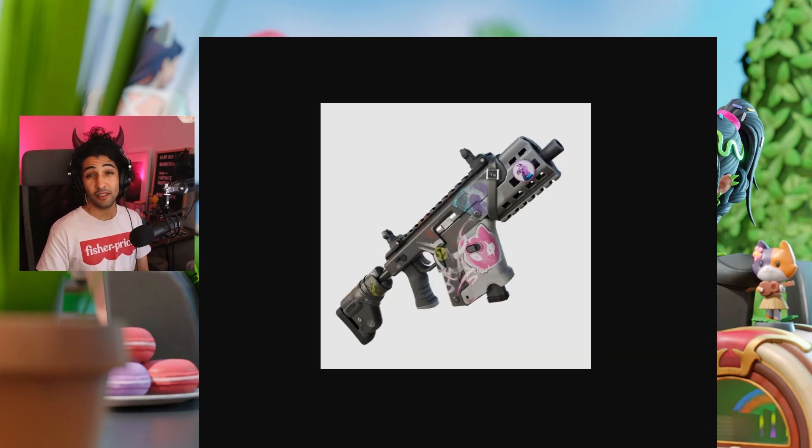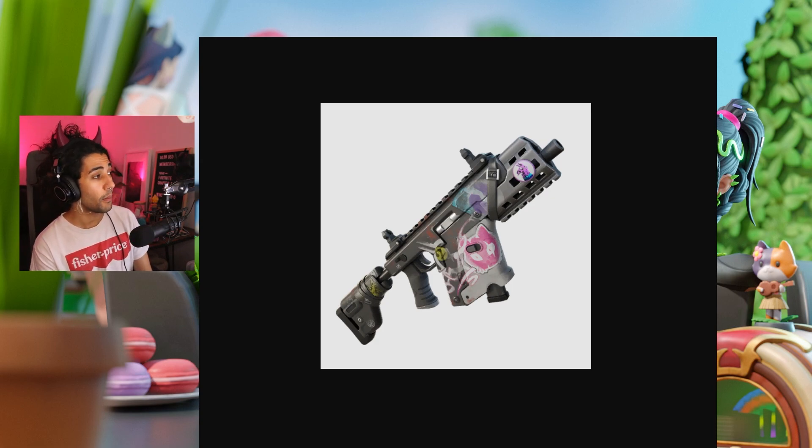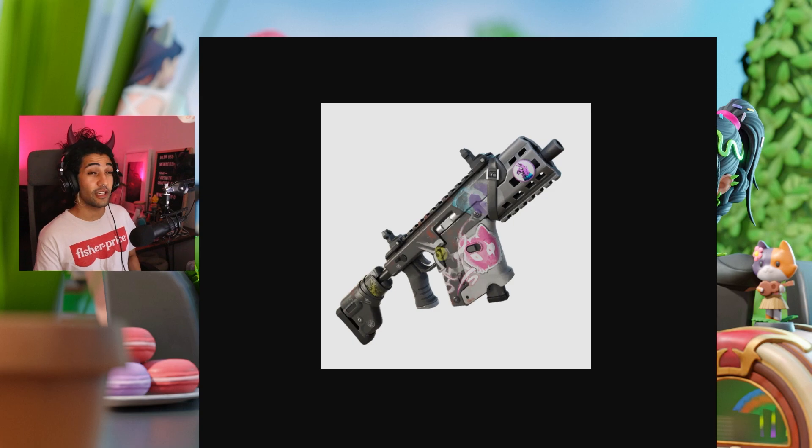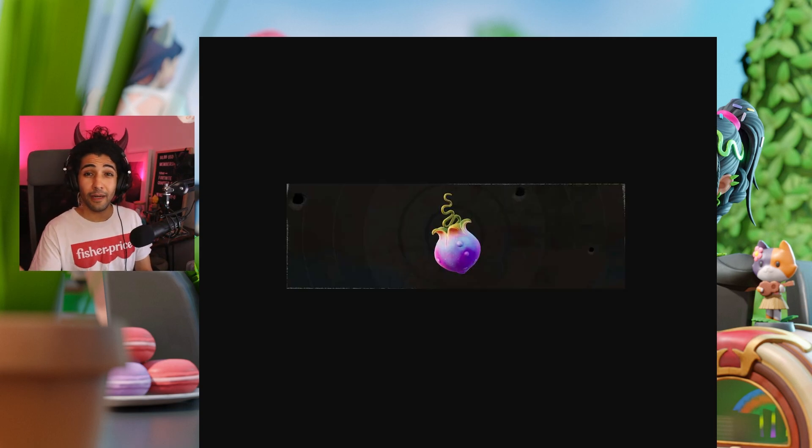The Thunderburst SMG didn't just get a model change — it's also been buffed. Its magazine size has gone from 24 to 27, and the drum mod magazine size, which typically increases a gun's ammo by 27 percent, has now increased from 34 bullets to 36 bullets.